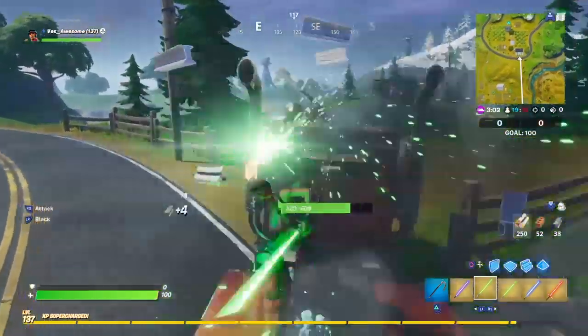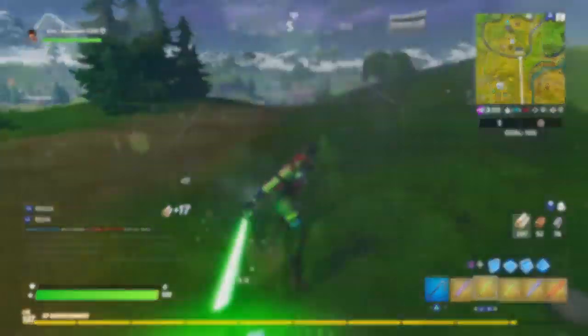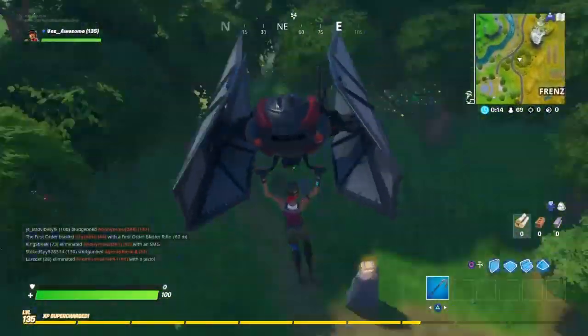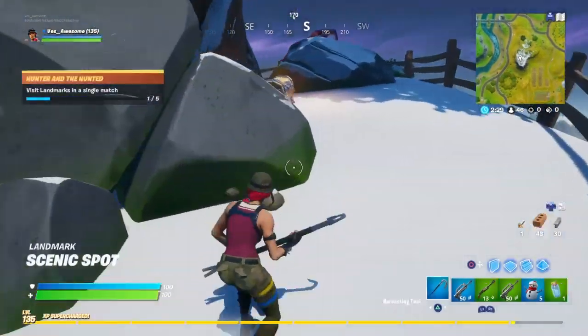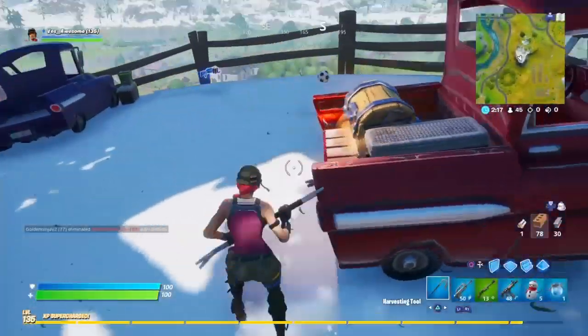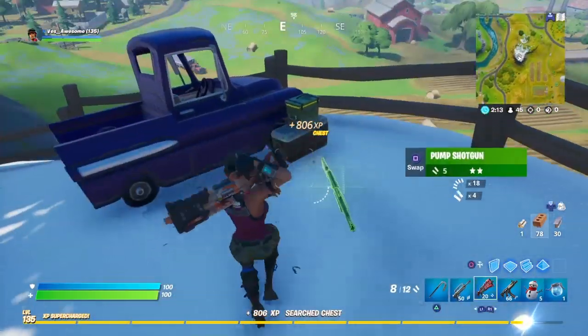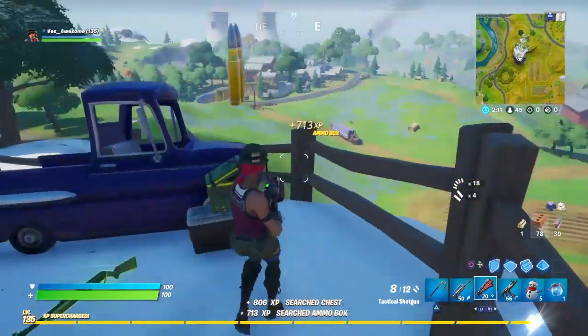My suggestion is just land at a place that has a lot of chests. For example, I suggest you guys landing at this place right here — it is right near Frenzy Farms. It has three chests at the bottom of the hill and one or two chests at the top of the hill. So out of those five chests, you might be able to find a lightsaber one. All you have to do is land somewhere that has a bunch of chests and one of those will be a lightsaber chest.